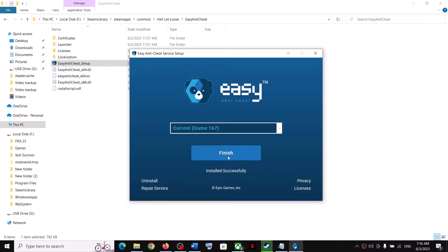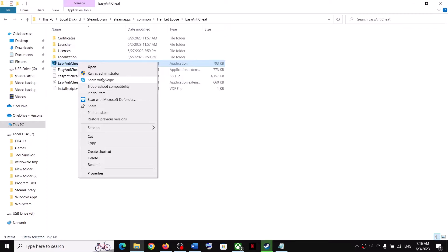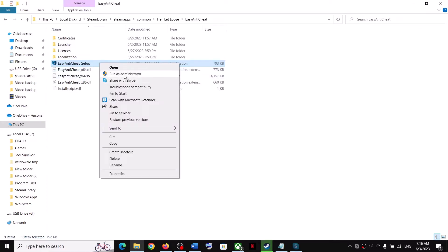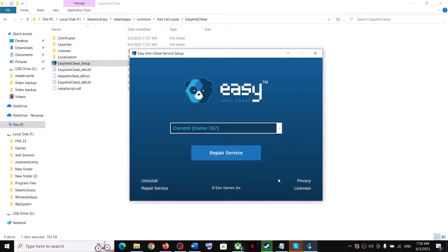Once done, you will see the repair option — click on Repair, then click on Finish. Right-click and run as administrator, click Yes to allow, click on Repair, then click on Finish, and then launch the game.